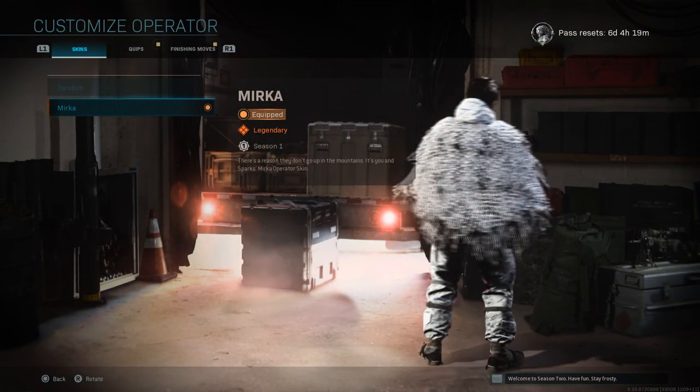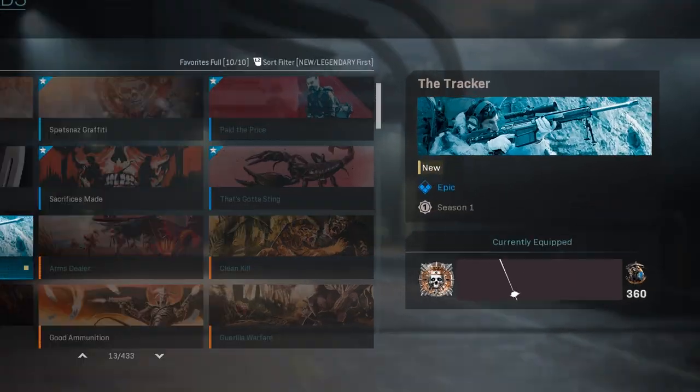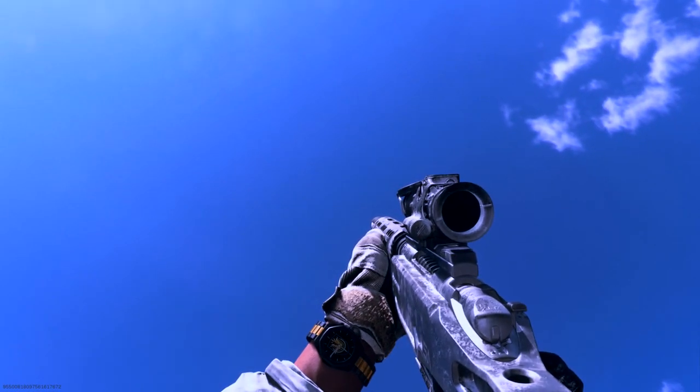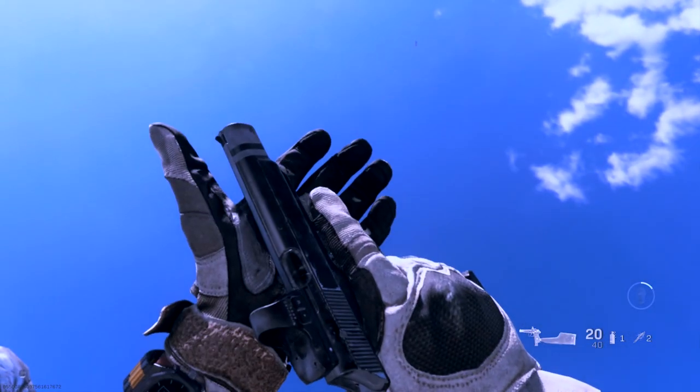This bundle is going to come with what you pretty much pay for — the default Sparks skin, though there's supposed to be a second skin that's not out yet and is kind of bugged. It also comes with an SPR that looks like it's made out of platinum and gun metal, with a Merc Thermal Sight on it, as well as the Sycharf pistol, which is quite easy to level up.